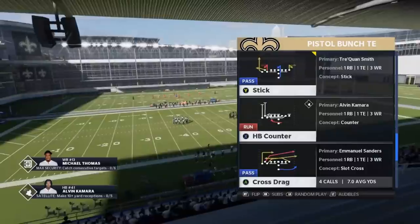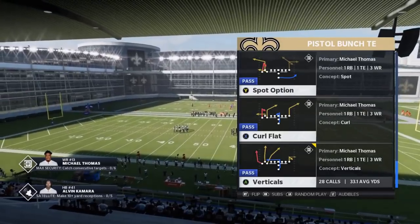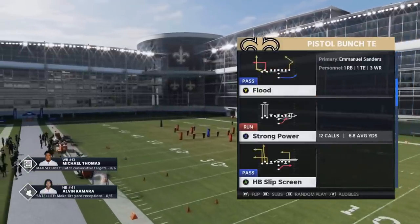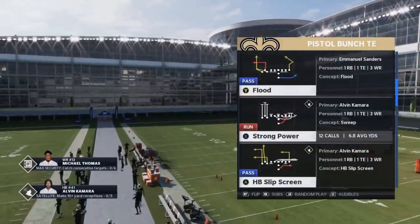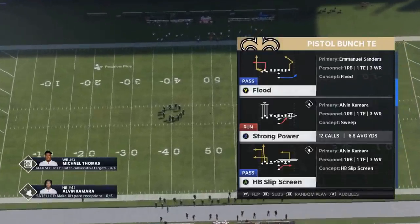I'll also put a link in the description for a gameplay I just put out last week using these plays. These plays bailed me out of a very tough game against a very tough opponent and a very tough defense. If you go back to Madden 15, 16, maybe 17, the halfback zone and the strong power were complete cheat code running plays that were nerfed to hell — but for whatever reason, they're back in a big way.